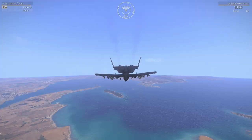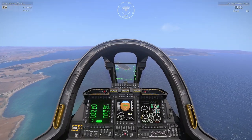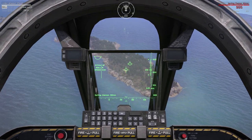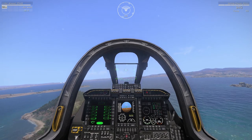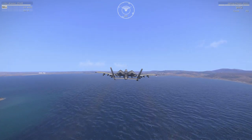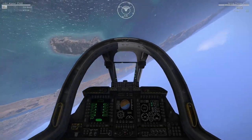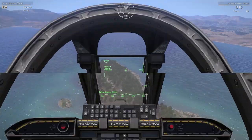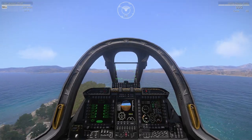Another useful maneuver is a loop — it comes in handy for re-engaging a target. Say there's an enemy target on the end of a peninsula; we come in, get a few hits but don't finish it off completely, and we want to come back around. Get some good speed, pull straight up, hold nose up all the way around, do a full roll back around, find the target, and light it up.